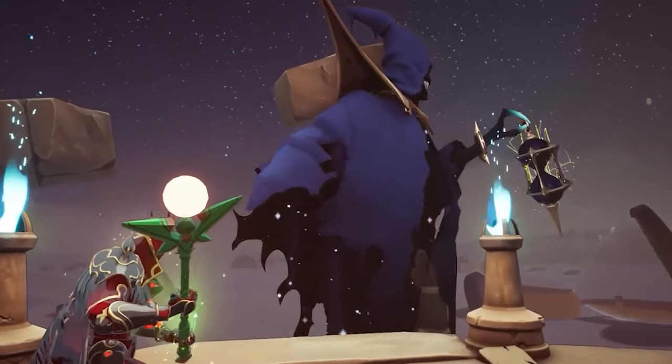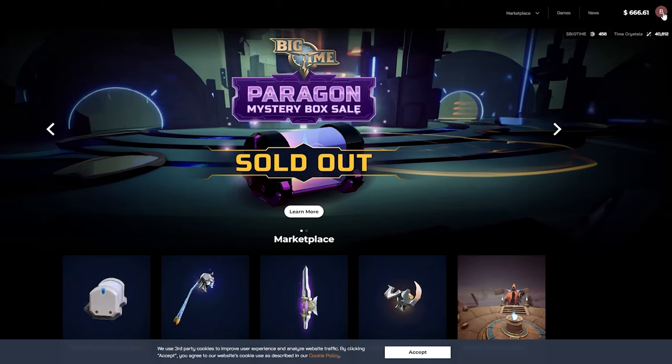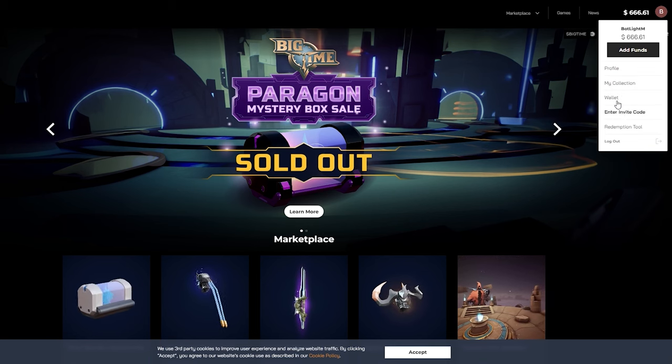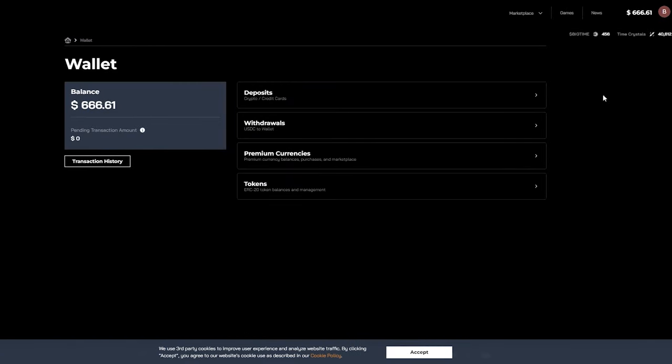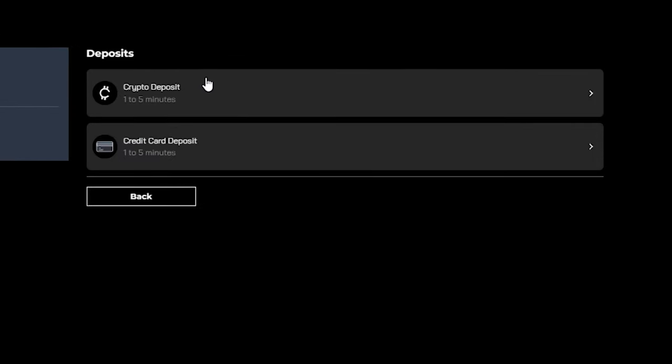If you already have an account, log in. If you don't, you will need to create one before you continue. Rentals still need to be paid for, so you will need to deposit funds into your account. Go to your profile dropdown and click on Wallet, then Deposits. From there, you can have two options to choose from: either Crypto Deposits or Direct Credit Card Deposits.